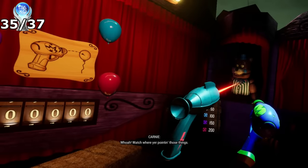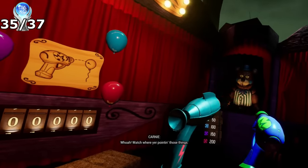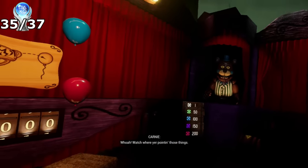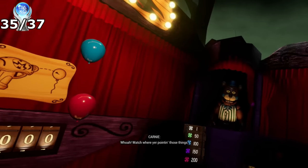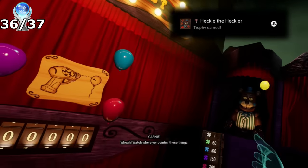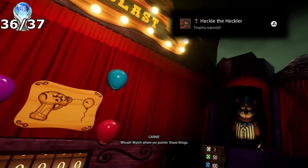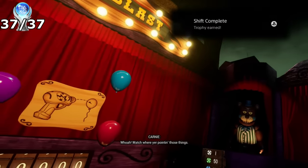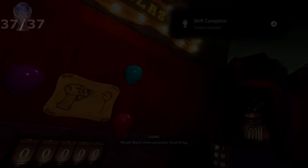There was only one more trophy before the platinum — and it was to give the carny what it deserves. I'm not entirely sure of the actual requirement for unlocking this trophy, but all I did was use the Phaserblaster, throwing balls, and dart gun numerous times on the carny. And there we go — Echol the Heckler. And there's the platinum trophy: Shift Completed, Five Nights at Freddy's Help Wanted 2.